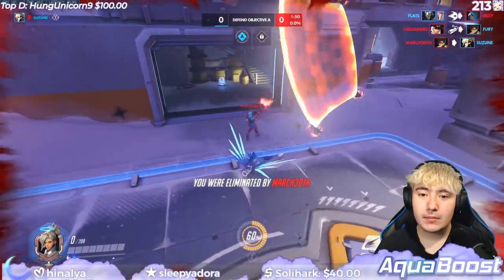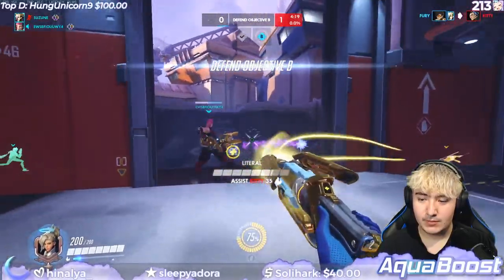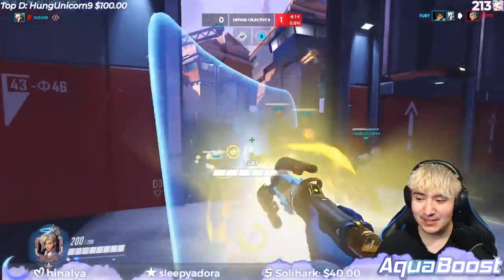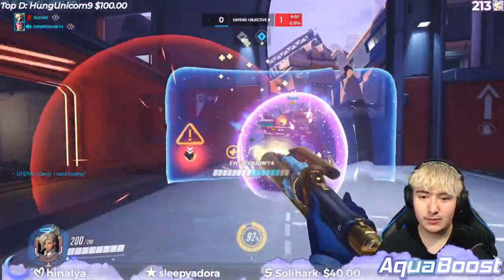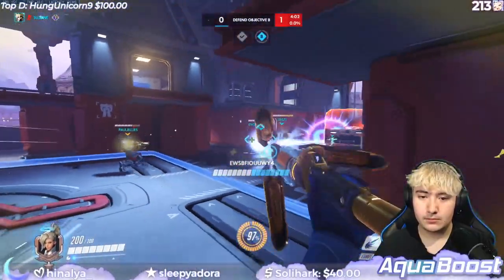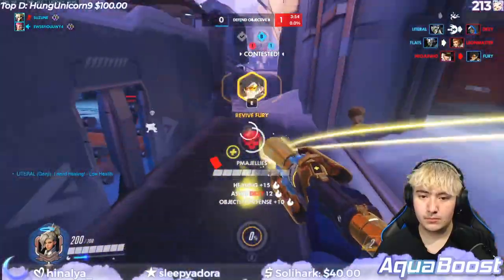Moira and Mercy has a super high healing output compared to Ana and Mercy, and sometimes damage boosting Coalescence is fun and can do a lot of damage. Bap and Mercy is one of my personal favorites — an upside compared to Ana or Moira is that if there's an enemy ult like Genji blade or Zarya Graviton, the immortality field can negate these ults if properly placed. With Ana or Moira as your other healer there's not much you can do, but Bap's healing output and immortality field make a great pick with Mercy.